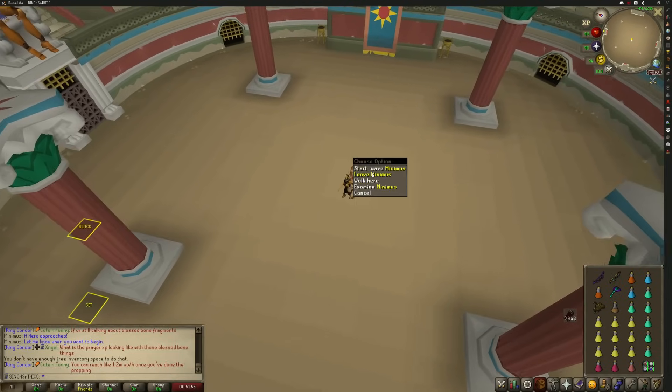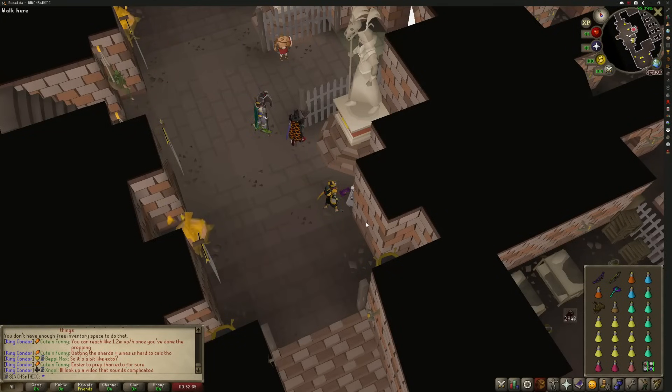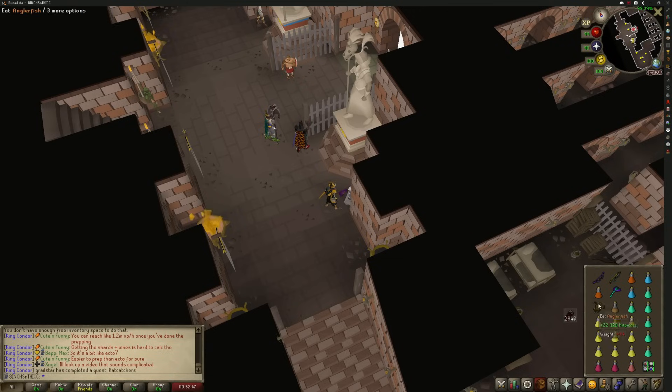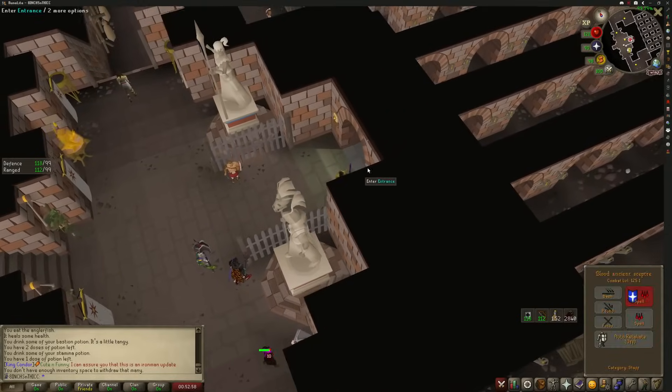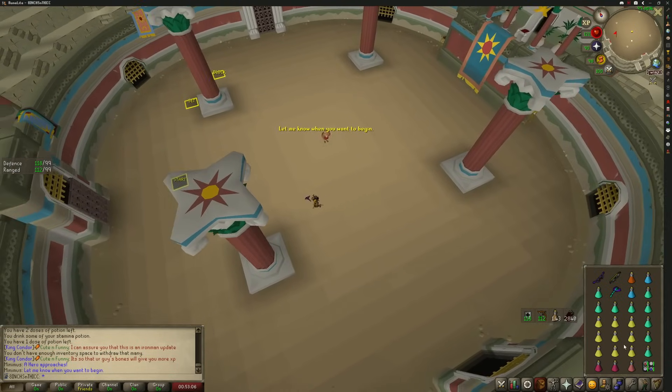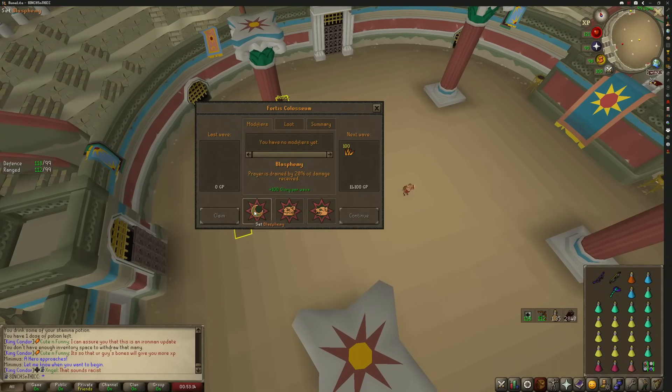If you have no experience in the Inferno, this is a great way to get your feet wet. Pre-pot and enter the Coliseum. The first thing you do is run over to your start tile and put a prayer pot on the ground — that way it's always on deck when you need it. Start the wave. I think the best handicap choice is blasphemy — prayer drained by 20% of magic damage received. This is where the RNG factor comes in; you can get really bad handicaps, and if you do, there's nothing wrong with claiming and restarting.